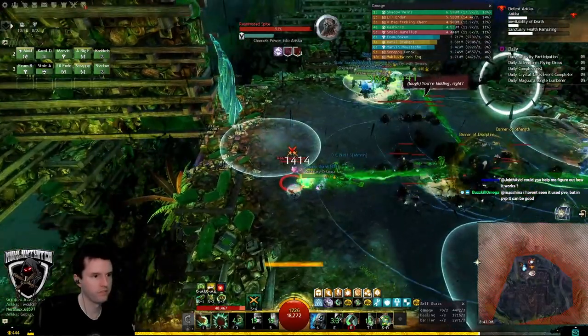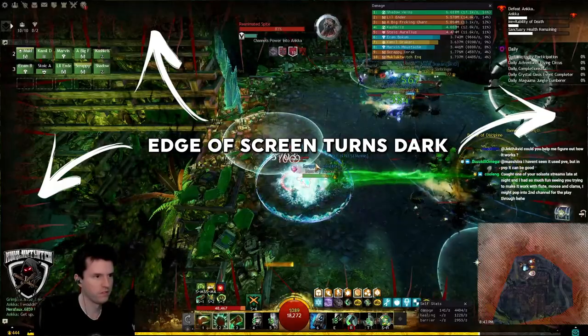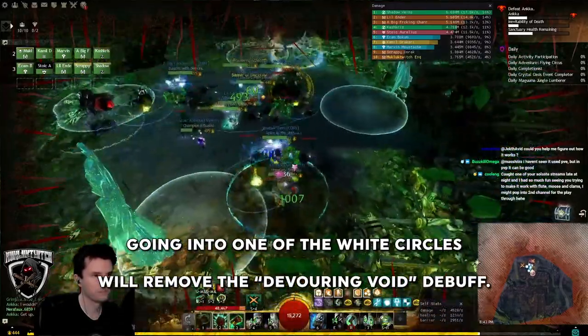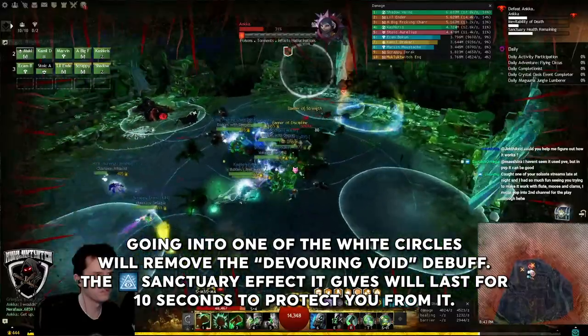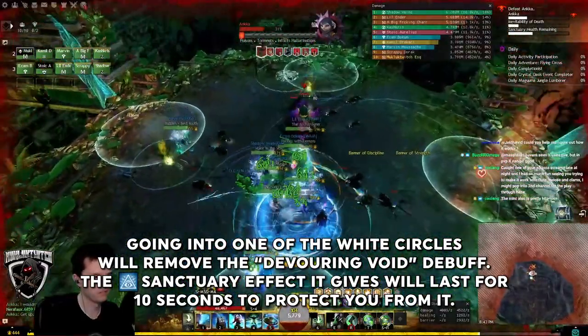In Phase 3, you will get a stacking damaging debuff. This is easily seen from the darkness creeping in on the edges of your screen. The debuff is removed and you become immune to the debuff for a short time if you touch one of the white circles, giving you a buff called Sanctuary.